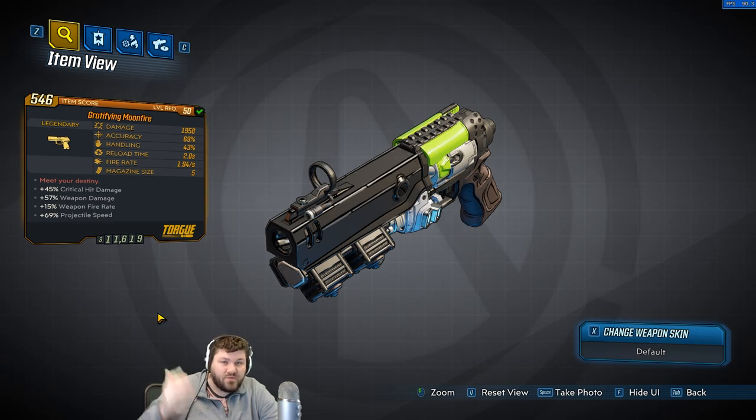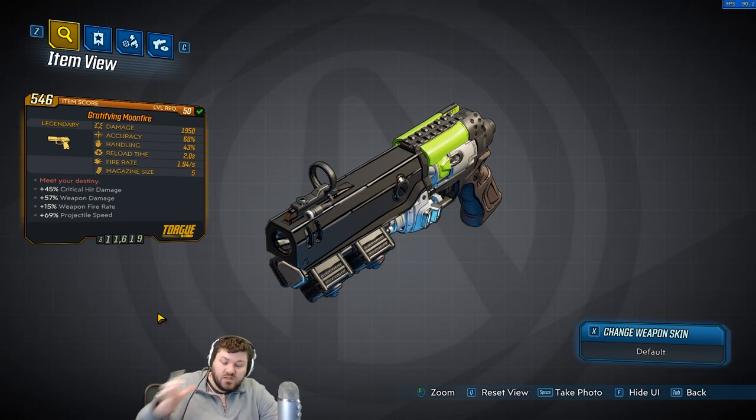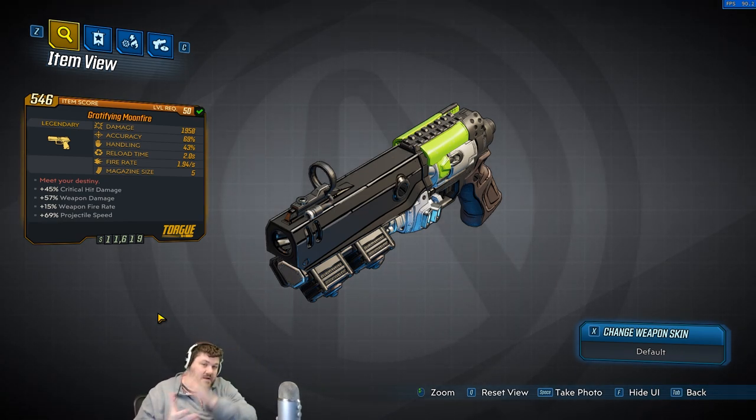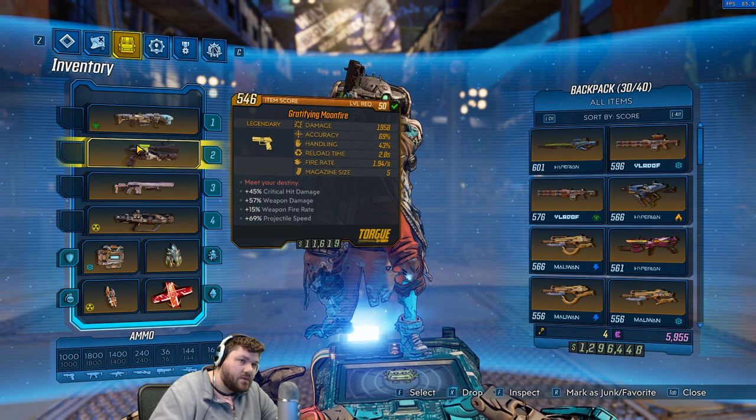He is the boss of the new raid that just dropped. I do not know if it is only a Mayhem 4 drop or if you have to get it off him - that's just where I personally got it. If you guys got it from somewhere else, please let us all know in the comments so we can have a nice pool of where to get these things.